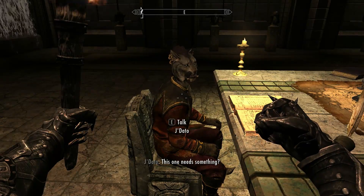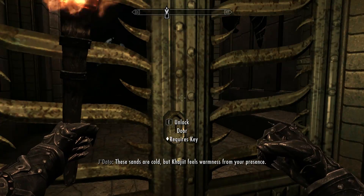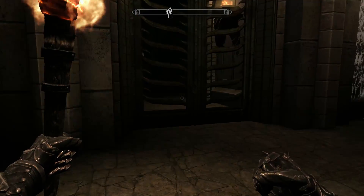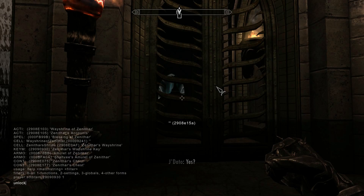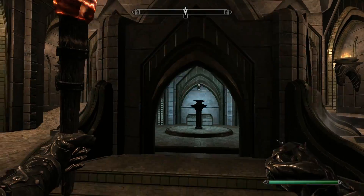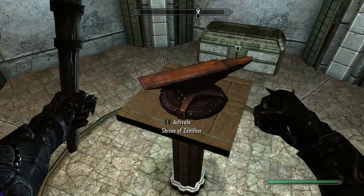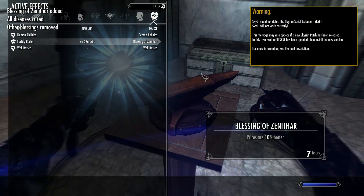We've got a Khajiit. I've already got the key, but we haven't got time for these puzzles, so let's cheat because we have to. And this is the actual wayshrine — Shrine of Zenithar. This will be blacksmithing of course. Let's have a look at what we've got.